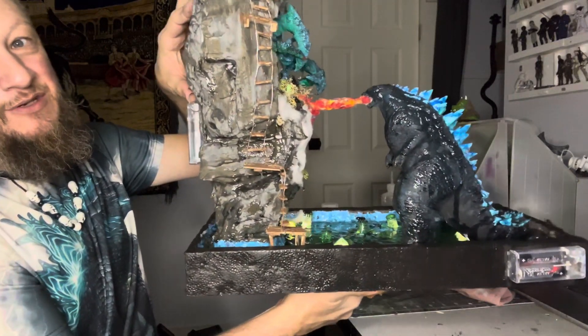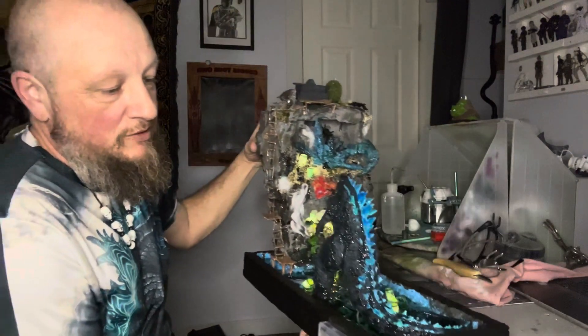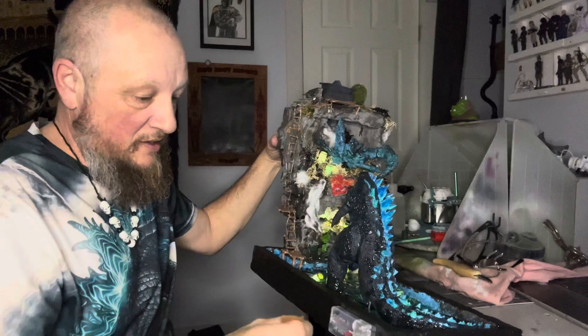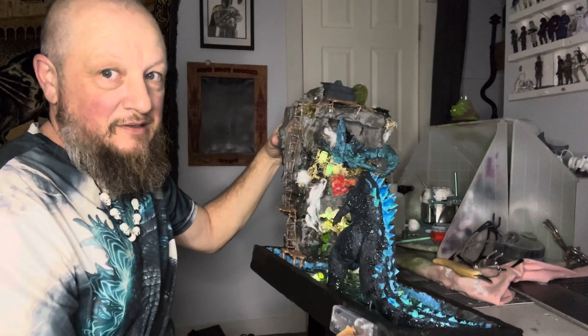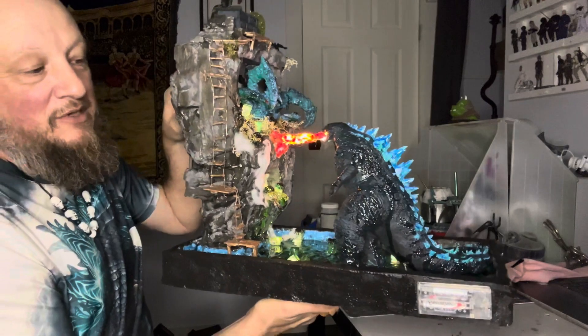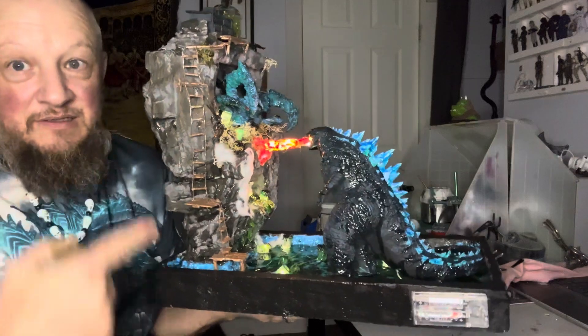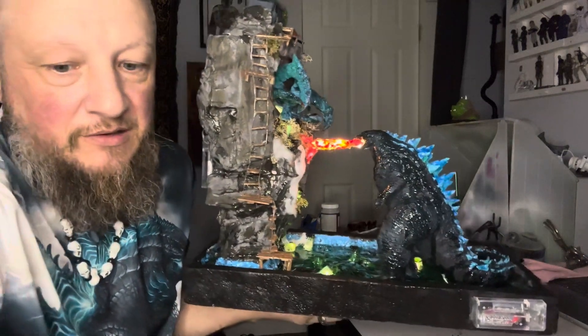There are two buttons here: one you turn on and you get the radioactive glow, and two — I'm holding it this way because it's still wet — you've got Godzilla shooting his fire at the spider. Let me just shut this light off so you can see better.